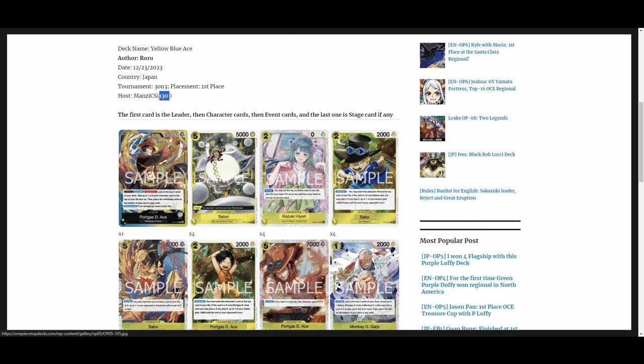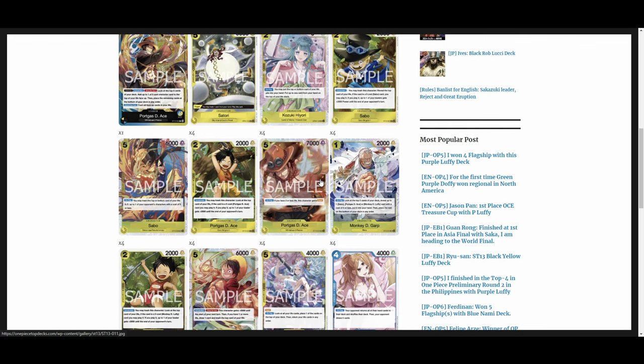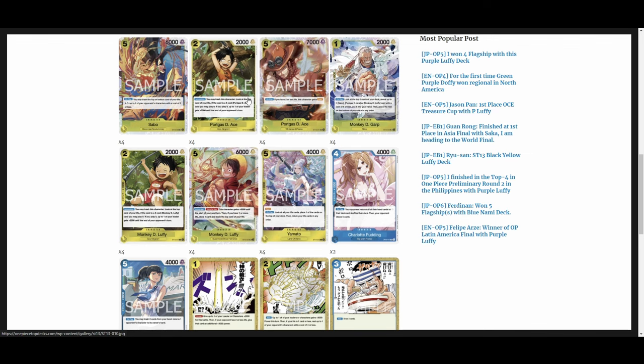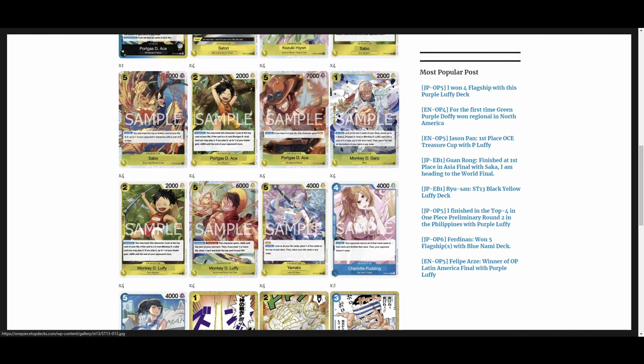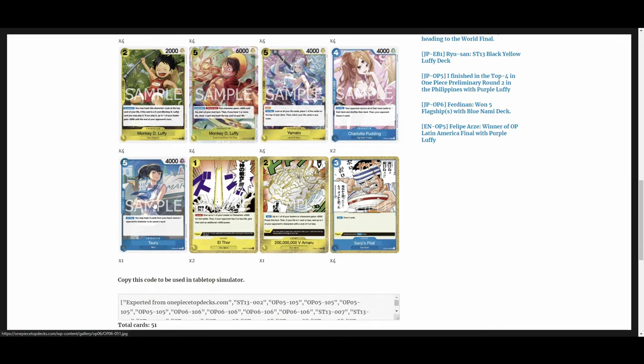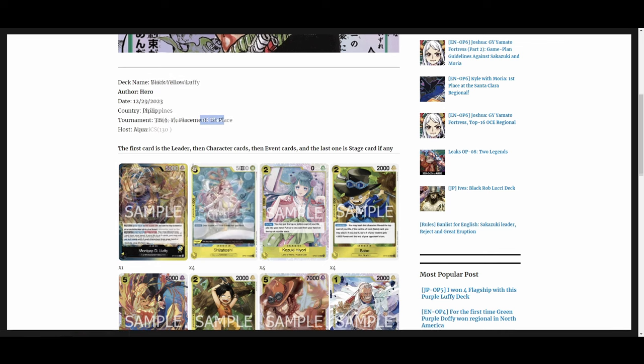The last Ace list is from a 130-man three-on-three tournament, first place. We've got four Satori, four Hiyori, the new stuff going on, the searcher Garp, Yamato as a 2k counter, two Puddings, one Suru, two L-Thor as a great defensive option, one Amaru to finish, and four Sanji's Peel Off for draw power. So a couple of examples of winning Ace lists right there.